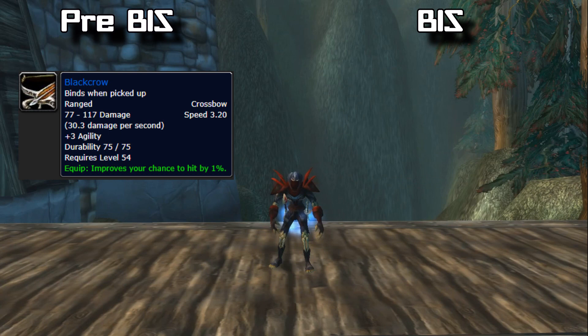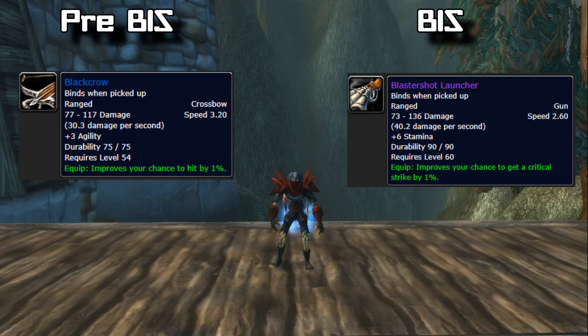For ranged weapons, your pre-BiS is the Blackcrow, obtained from Shadow Hunter Vosh'gajin, the second boss in Lower Blackrock Spire. Your BiS ranged weapon is the Blastershot Launcher, which drops from Golemagg in Molten Core.